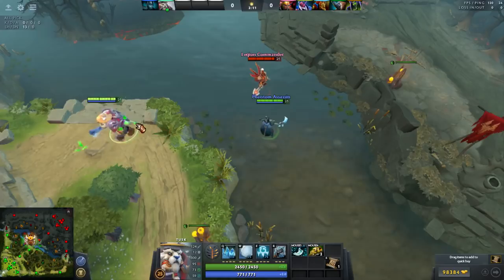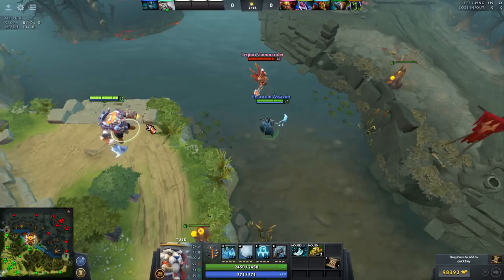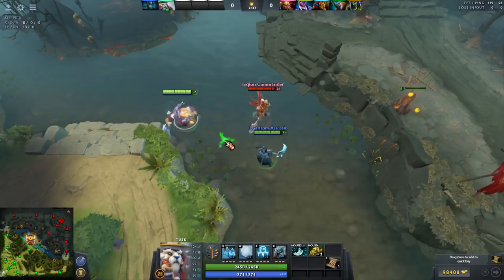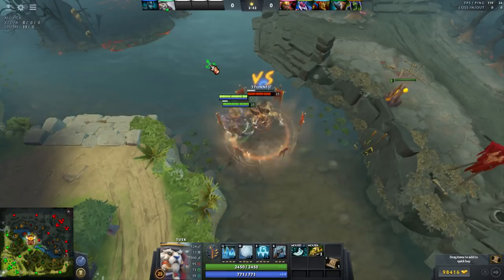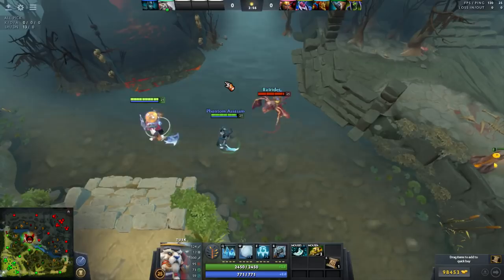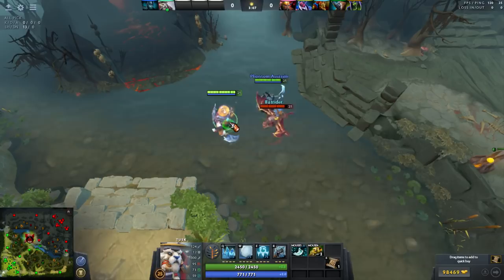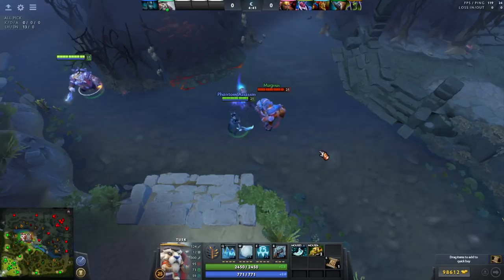One ultimate ability you can actually dodge with Snowball is Legion Commander's Duel. If Legion duels your PA, you can Snowball in and, even though the Duel continues, the Snowball will drain a lot of the Duel's duration, hopefully saving your teammate. An ultimate that does NOT work against is Void Spirit's Lasso — if Phoenix lassos your ally, you're not able to pull him into the Snowball, so he'll be freely dragged away.